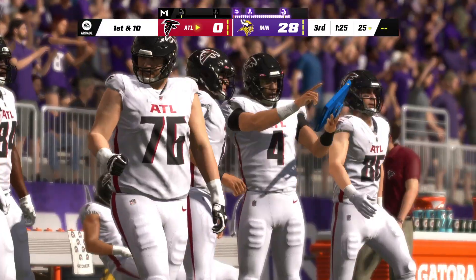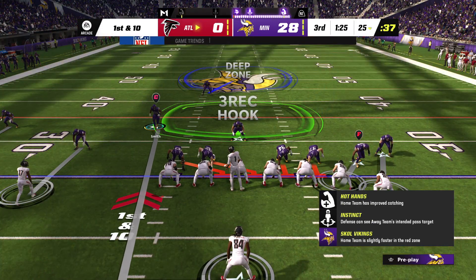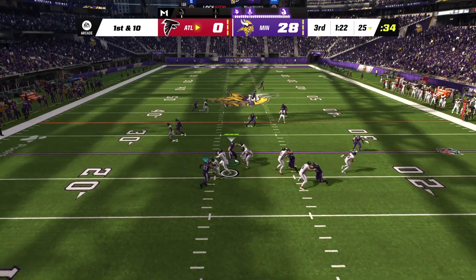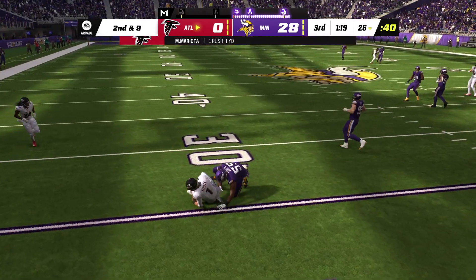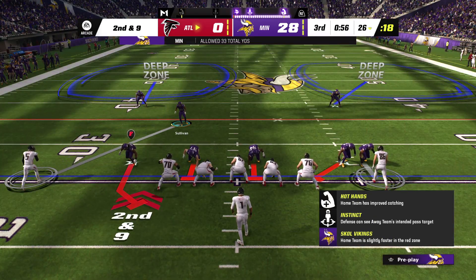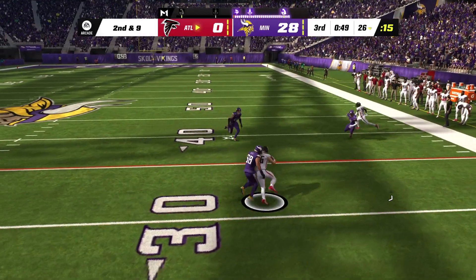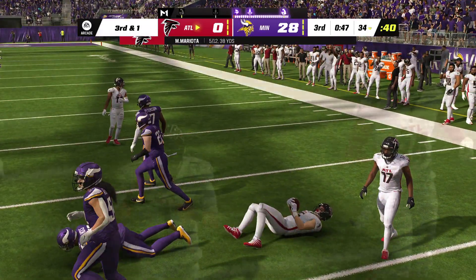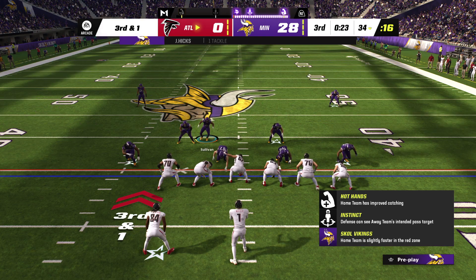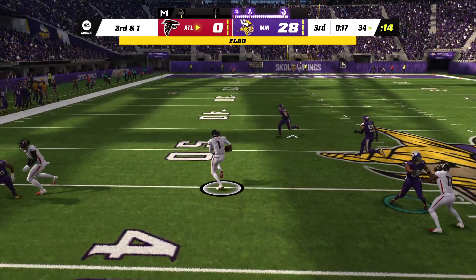Williams going to sit on this one — touchback. Here comes the Falcons offense for their first possession of the second half. They certainly know the hole they face — they have to do what precious few teams have done in NFL history and come back from a four-possession deficit. You never say never if you're on an NFL roster. We saw a certain Super Bowl where a 25-point lead late wasn't enough. But this task is near impossible, and it officially becomes impossible if this possession is an empty one.